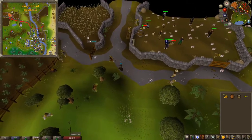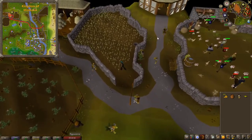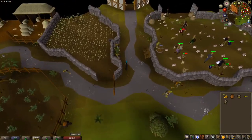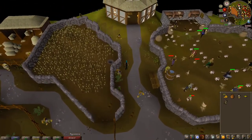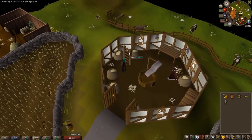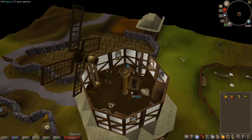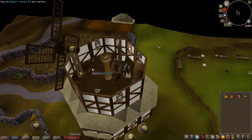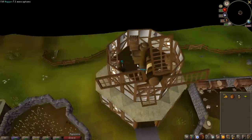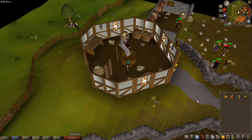Once you arrive here simply pick some wheat and climb up the windmill. You're going to climb up the ladder, climb up to the third level, use your grain on the hopper, and click to operate the hopper controls. You will climb down the ladder, climb down one more time, and your flour is waiting for you at the bottom. Simply click it and it will fill your inventory.